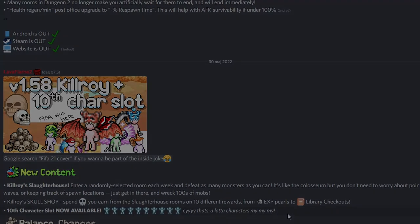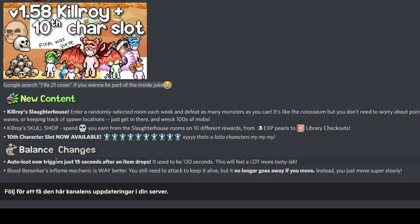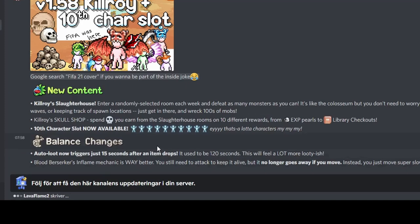Balance changes: auto loot now triggers just 15 seconds after an item drops — it used to be 120 seconds. This will feel a lot more loot-ish. I still don't have auto loot but I'm thinking about buying it. Blood Berserker's in-flame mechanic is way better — you still need to attack to keep it alive, but it no longer goes away if you move. Instead, you just move super slowly — about 60% movement speed. We did a small test with that.